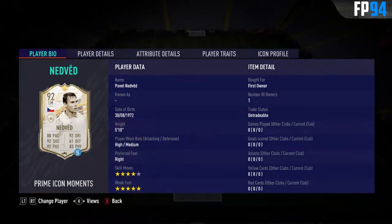Hello boys and girls, and welcome to a new video. We are back with another moment to review, and this time it is 92 rated Pavel Nedved. If we take a look at the card, it's 5'10 tall, so fairly short player. High and medium for work rates, perfectly fine for a CAM or striker. 4-star skill moves with the 5-star weak foot — absolutely crucial.